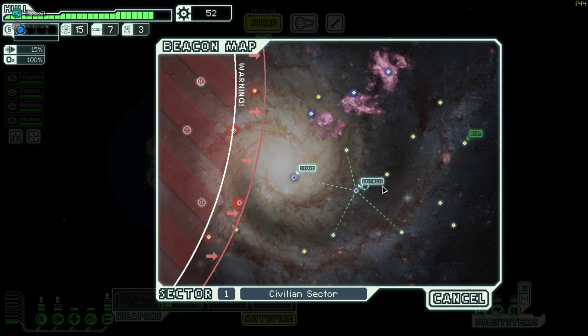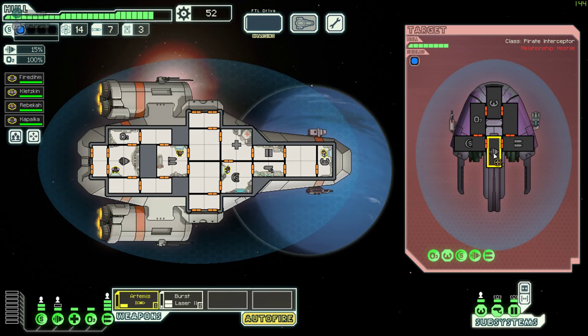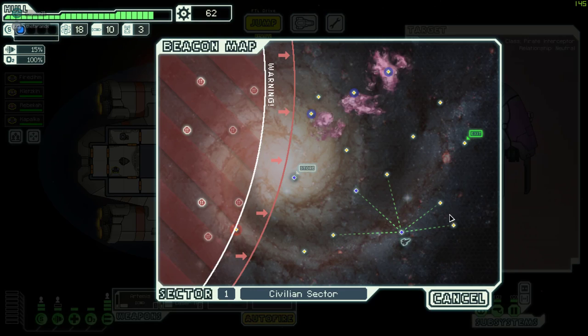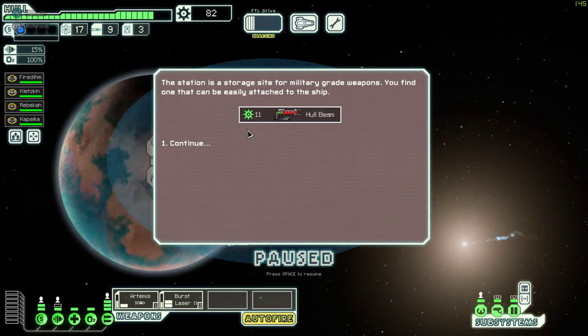Save position - ever since you told me how to save their position I think I've been using it. Good little trick. There's gotta be better shops. I'll take four missiles - sure why not. Couple of fuel. This ship doesn't even have shields - I just destroyed it in one turn. Oh, a hull beam - which is terrible, this is a mark one. Yeah, it's terrible. Gonna sell it.